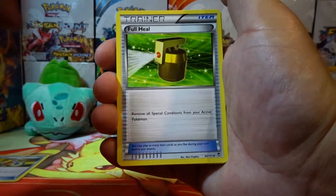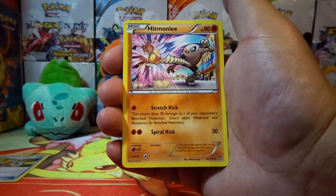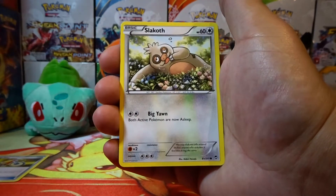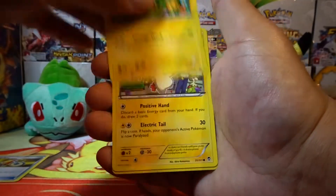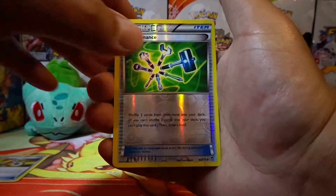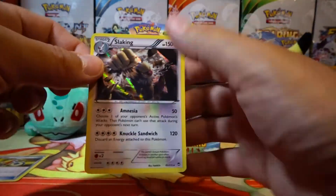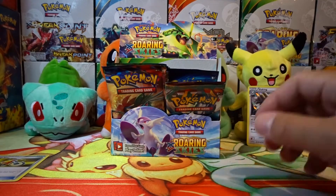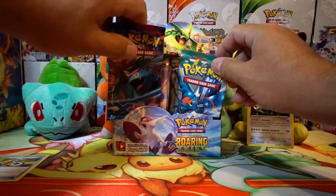Alright guys, we have a Full Heal, Training Center, Hitmonlee, Patrat, Cubchoo, Slakoth, Pikachu, Plus a Maintenance reverse holo. And our rare is a Slaking holo rare. Set that in the back. Alright, what else do we have in here?